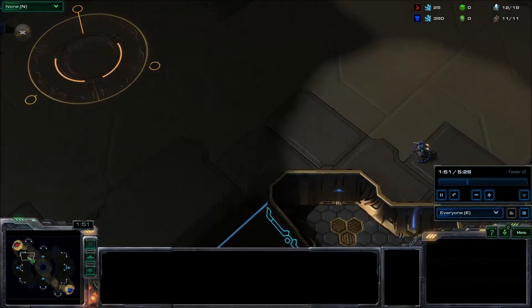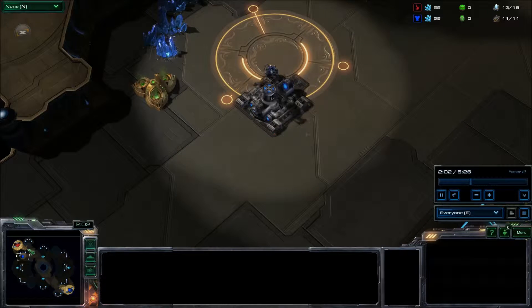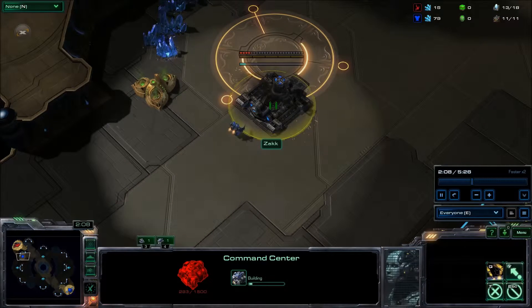What happens is, Zack pulls up right about here, outside of my vision, but very close to my base, and he starts building a command center.